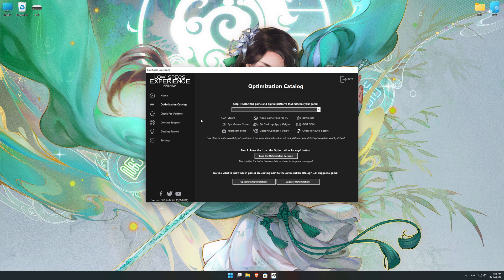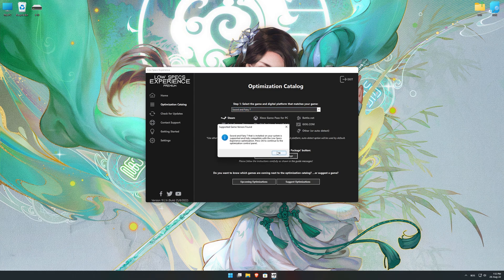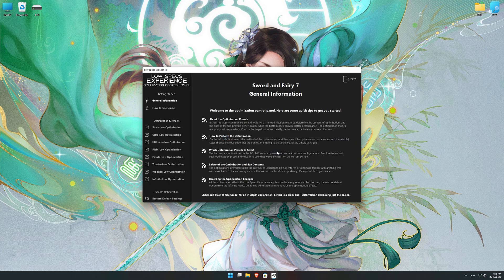From the top of the menu select the applicable digital platform, and then select Sword and Fairy 7 from the drop-down menu. Once that is done, press load the optimization package. Low Specs Experience will now automatically check if the game version currently installed is supported by this optimization. If it is, press OK, and the optimization control panel will load.